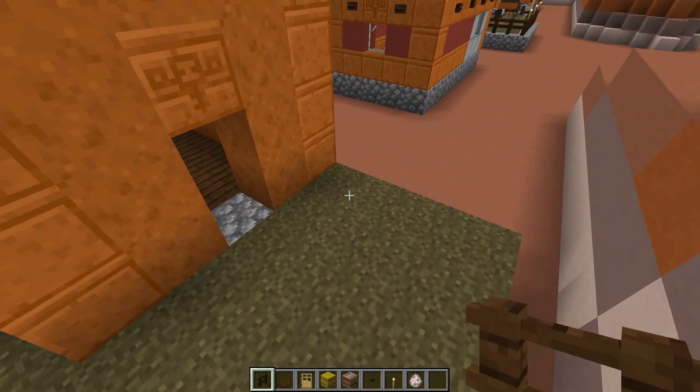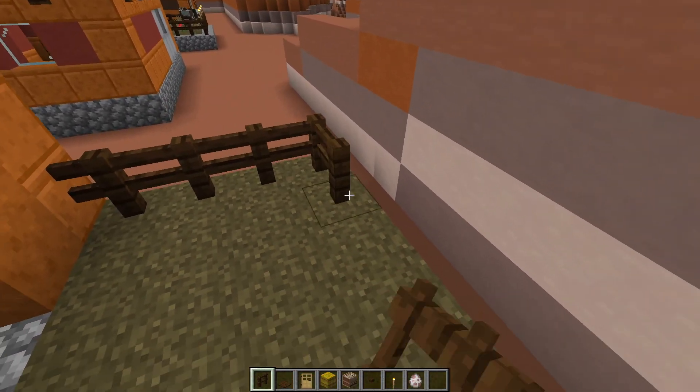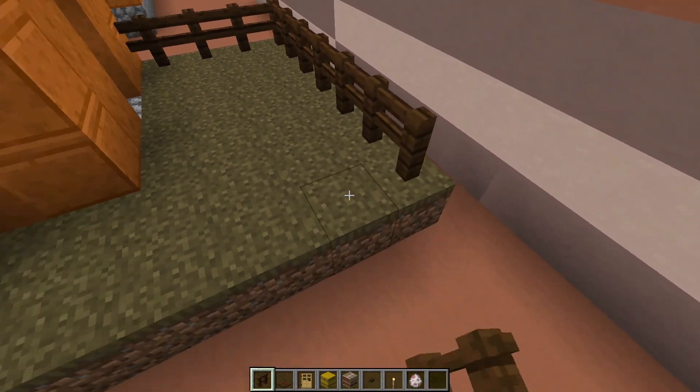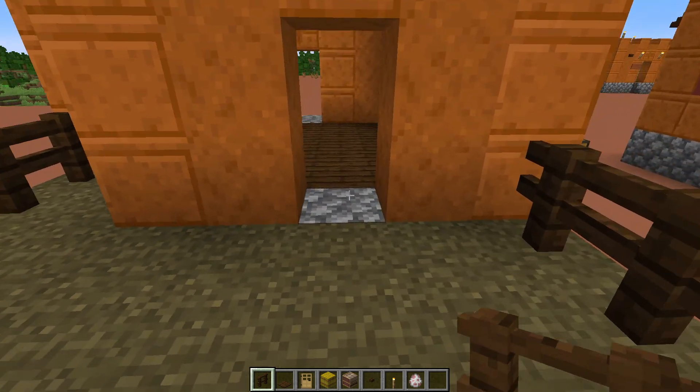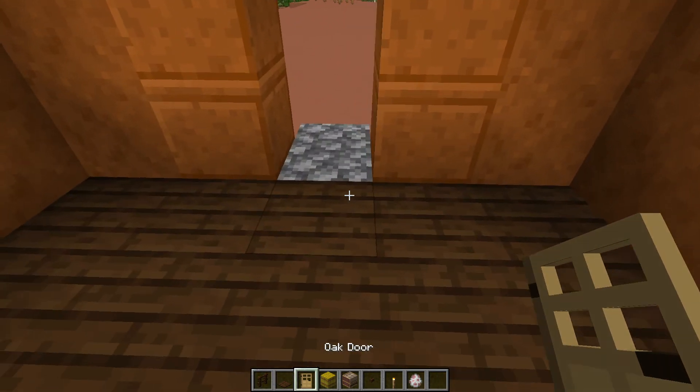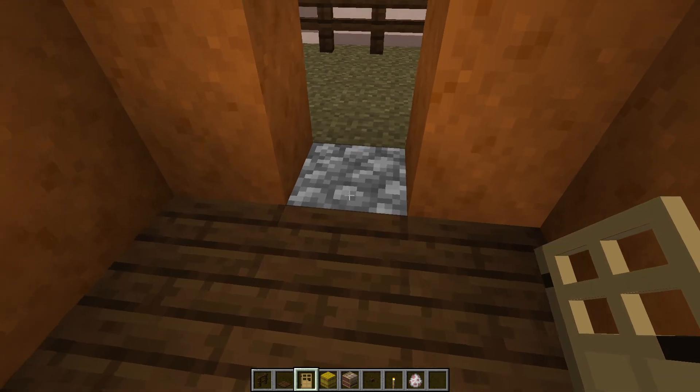Come to the back of your build, take your fences, and start placing those. On the inside of the house, go ahead and set your doors down from the inside — one here and one in the back.